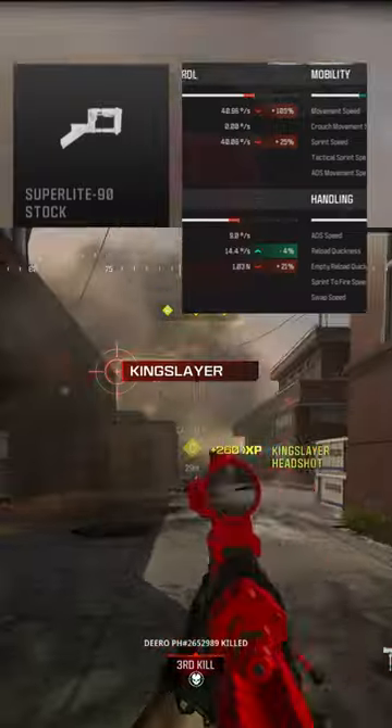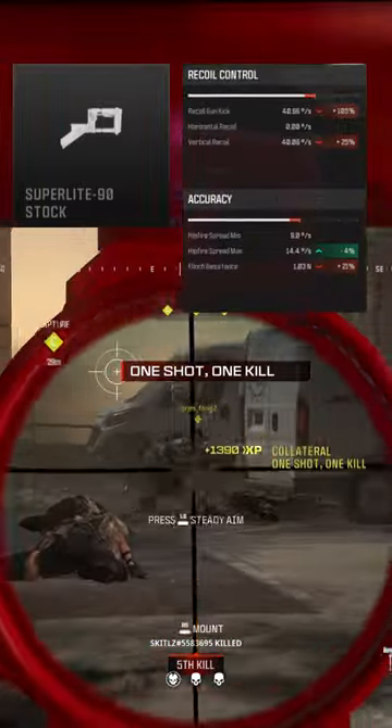You could take these buffs even further by running the Super Light 90 stock. However, this gives you a nasty nerf to your idle sway and flinch.